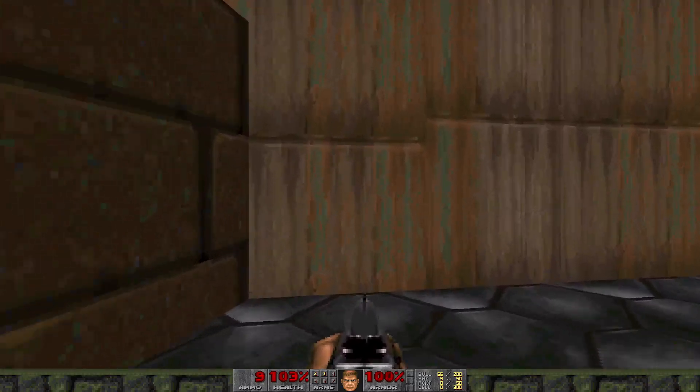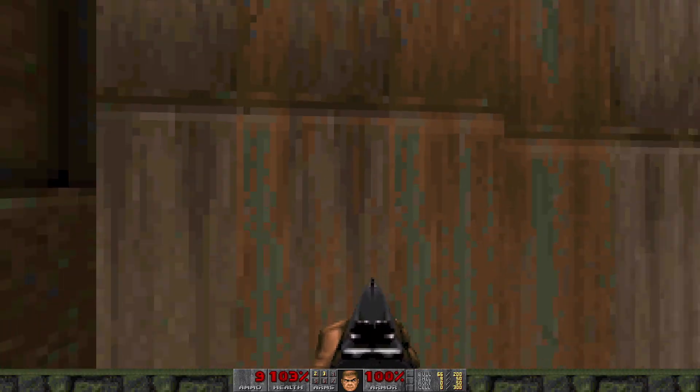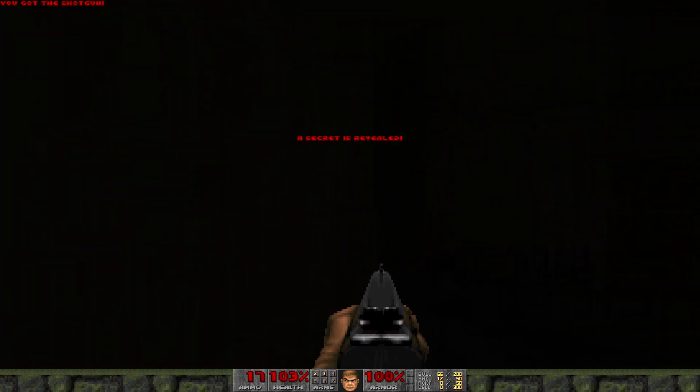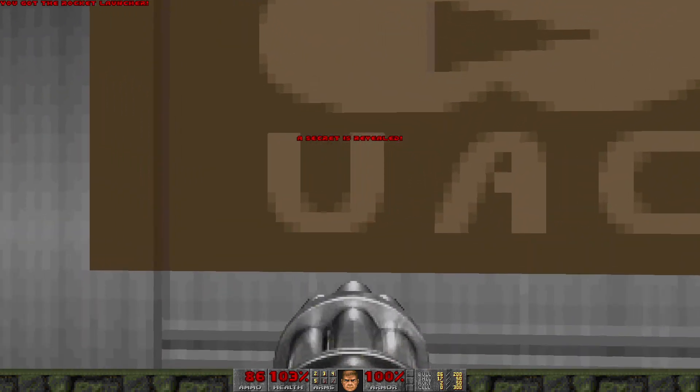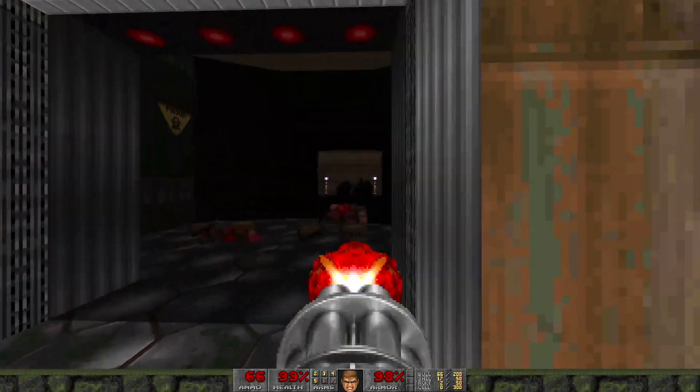These missile line textures are here because you can open not one, not two, but three doors for all sorts of extra weapons. Open up this door and you can use the chain gun to tear through all these guys.